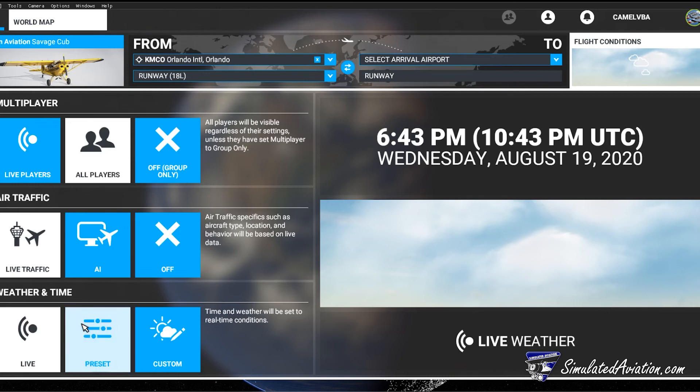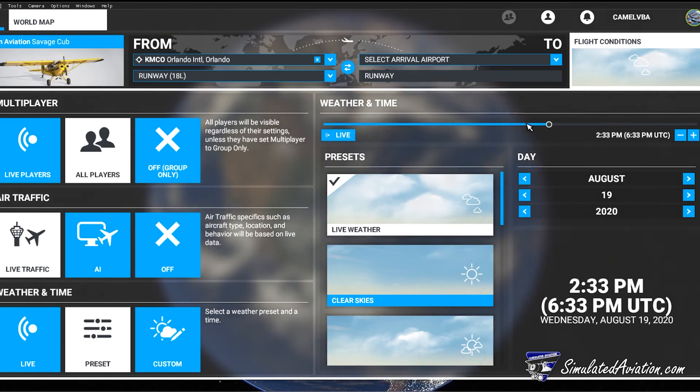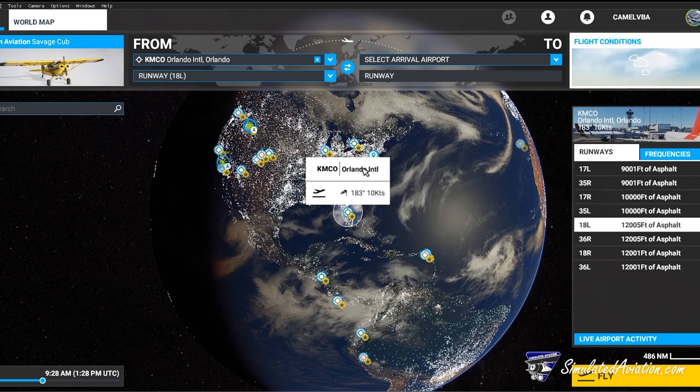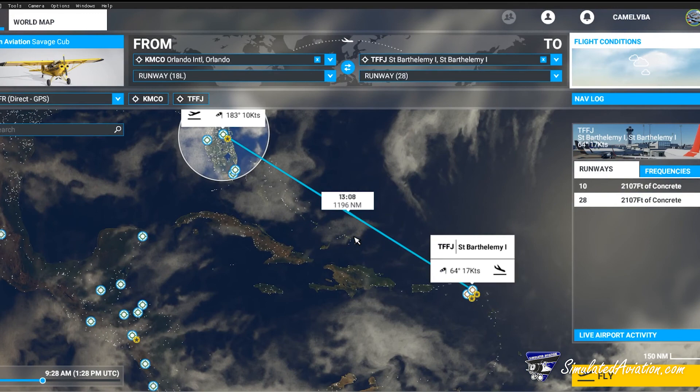By clicking on preset for weather and time, we are able to select what type of weather we want to see and at what time of day. Finally, if you would like to pre-program a flight plan, you may select an airport you want to land at and set it as the arrival. Now that you've got your flight set up, click fly and begin your adventure.